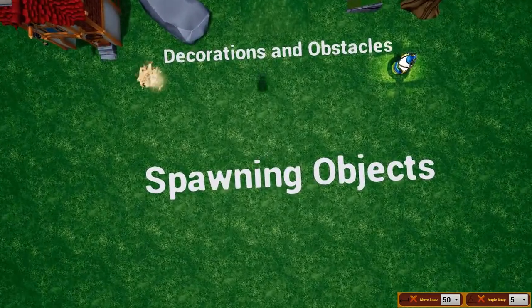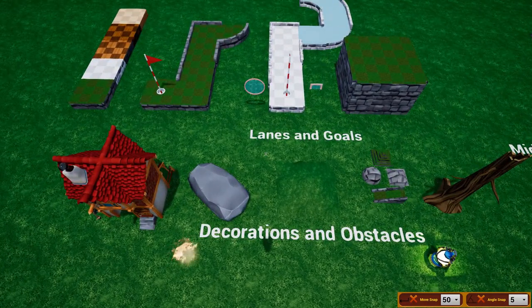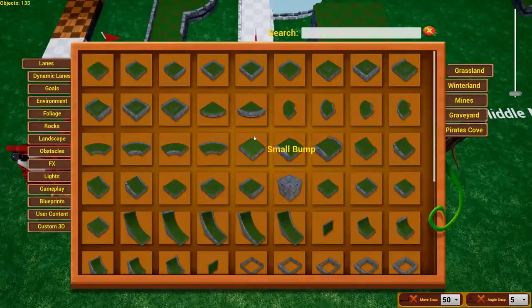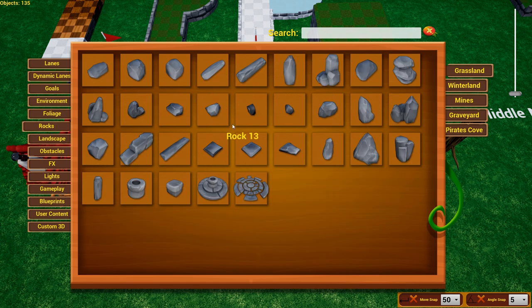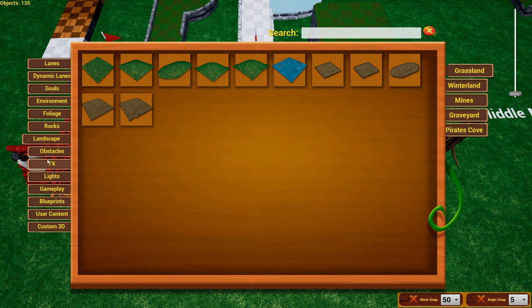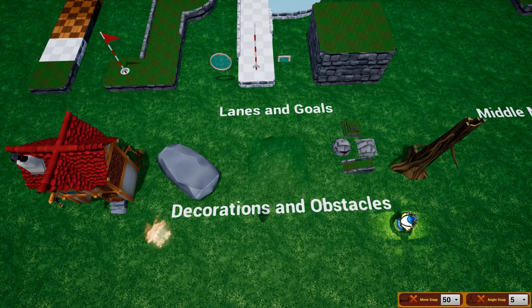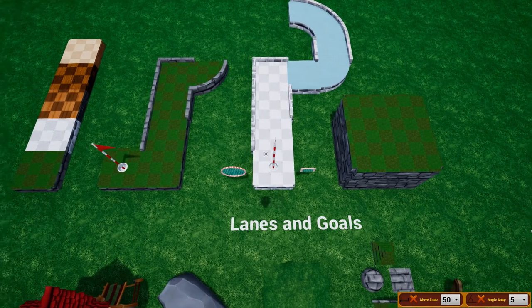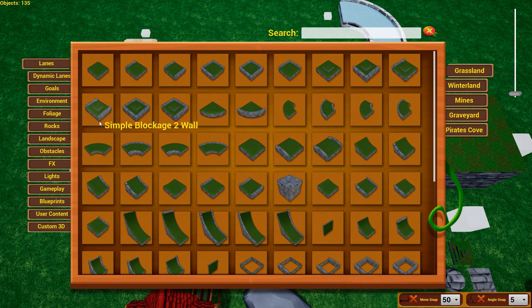Next thing we need to know is spawning objects. There are basically three types of objects in this game, but I'll get to the third later. Decorations and obstacles — things like environmental pieces, foliage, rocks, landscape, obstacles, special effects, lights, etc. — and lanes and goals. To spawn any of the items, just press Tab.